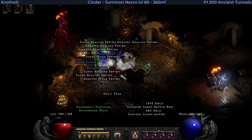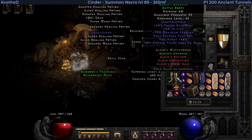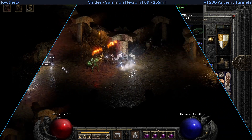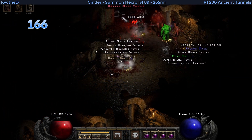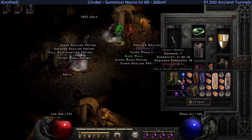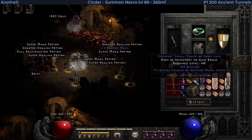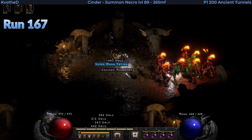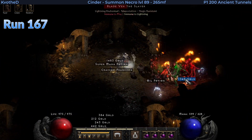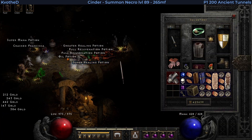Very useful boots drop on run 128 — these are Alder's Advance. Almost 40 runs later I find the Heavy Boots at the Gorefoot, completely useless. And also IK Maul. But already on the next run, another drop that we have seen in this video — that's another Champion's Sword.